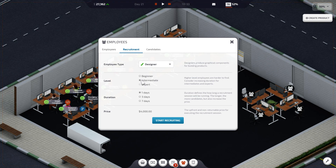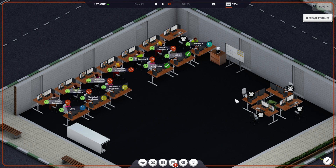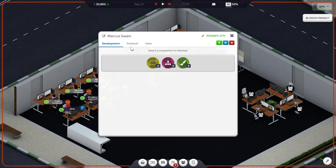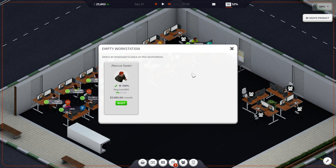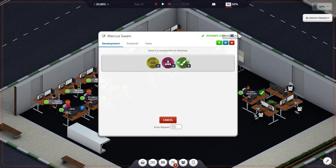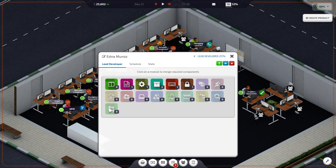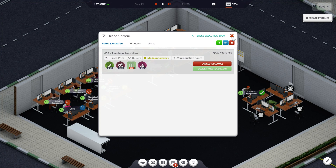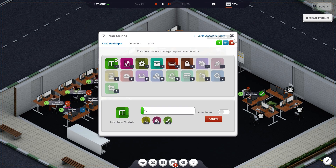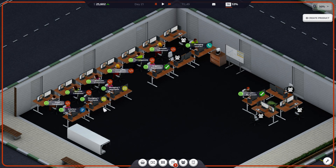I'm going to set up a cluster and recruit another graphics designer. Can I select intermediate? We're just going to stay with beginner. I'll remove this person from their desk — there we go — and move them over here. Someone is idle, and I need them working on an interface module. Interface module — beautiful, there we go. Everybody else is on auto repeat, so I don't need to worry about them.